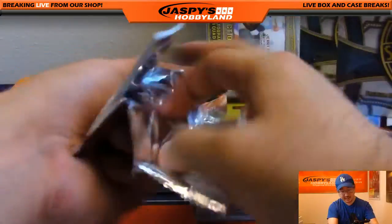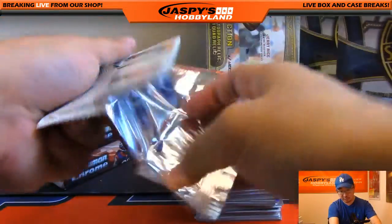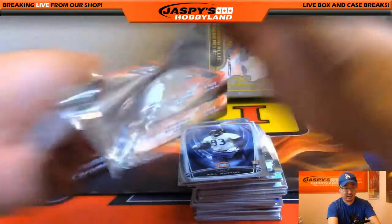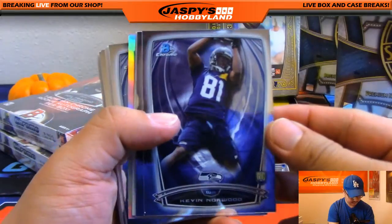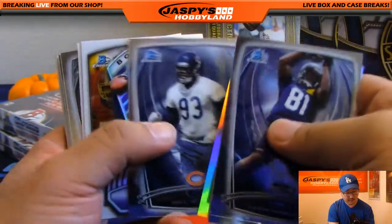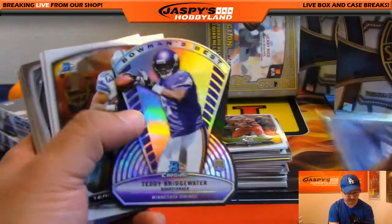Back to 2014 Bowman Chrome football, three boxes of this stuff. Then we'll do Supreme. Then we'll close out with Topps Museum Collection football. Start off with some Kevin Norwood, Mike Wallace refractor — since that's a refractor it should ship, that's not considered veteran base. Teddy Bridgewater die cut, Brandon Cooks die cut, Antonio Andrews refractor — should be looking for one autograph here plus parallels.